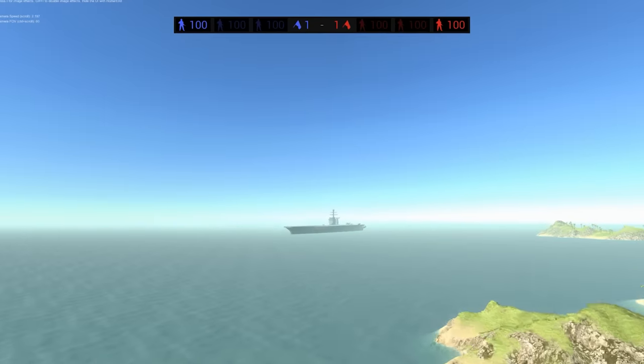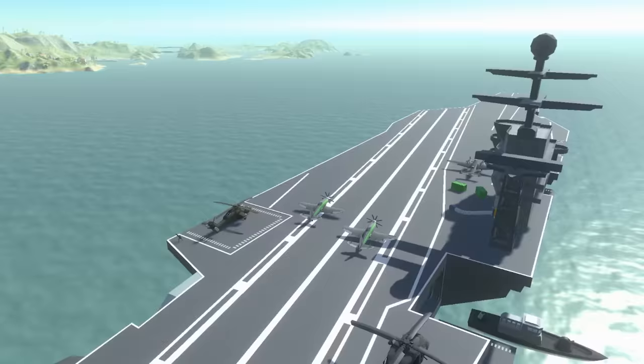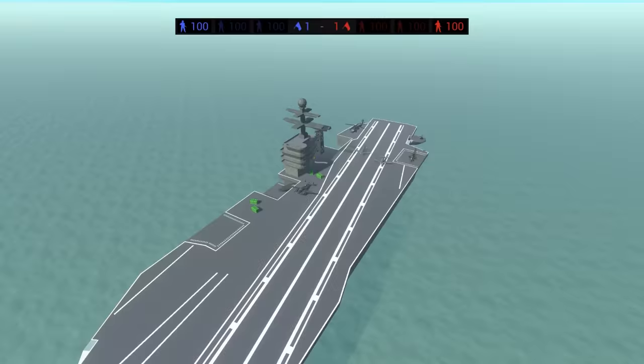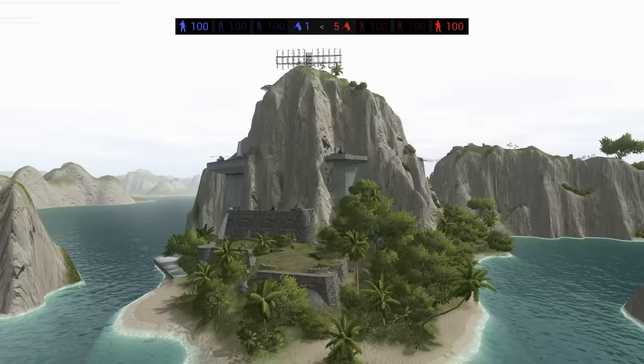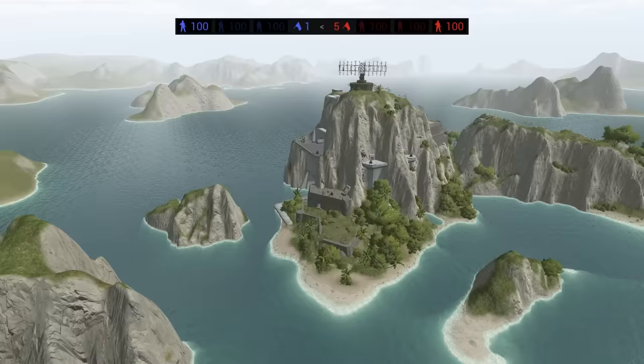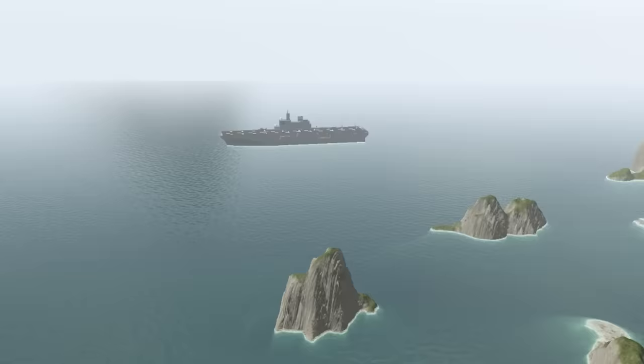In Ravenfield, you often have to kind of invent your own bosses to fight. Like, we've often done things like: can we destroy the aircraft carrier? Can we invade the aircraft carrier? On the beautiful archipelago map, we've commissioned some amazing maps to increase the challenge and find new bosses to slay. But today, all of that changes.